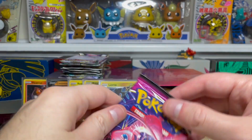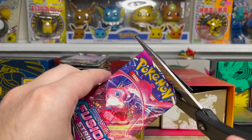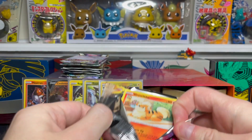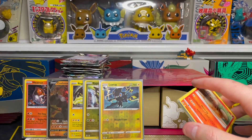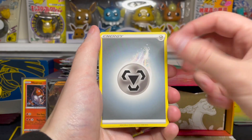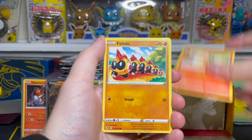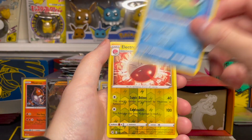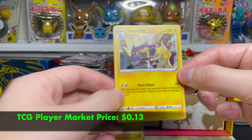One more pack of Fusion Strike left, and then we'll get into our other eight remaining packs, all of which have that Trainer Gallery spot in the reverse rare slot — so we'll see if we can get some double hitters. Starting with a Metal Energy, Adventurer's Discovery, Schoolgirl, Luxio, Growlithe, Felecanine, Morpeko, Smeargle, Qwilfish. Electrode is our reverse holo and that's a rare reverse holo, and our final card is a Toxtricity holo rare.